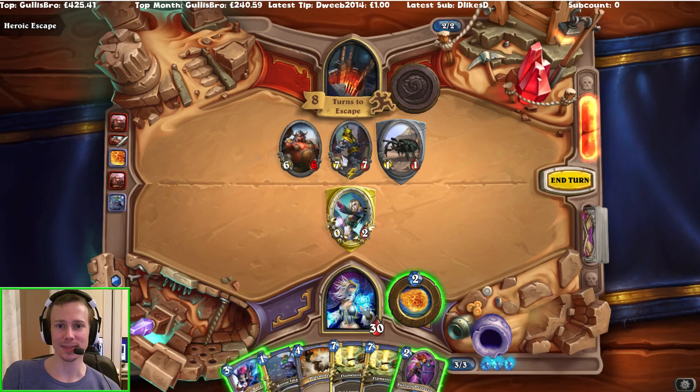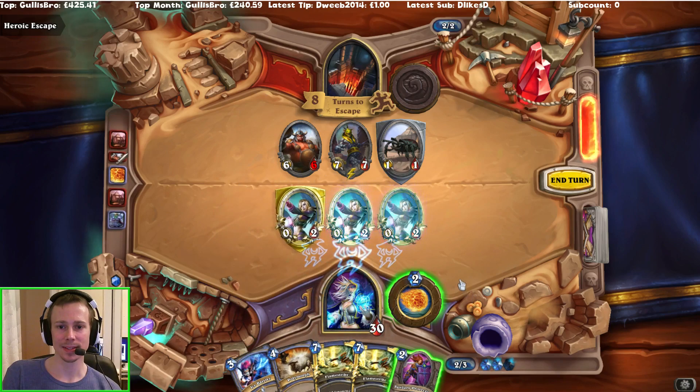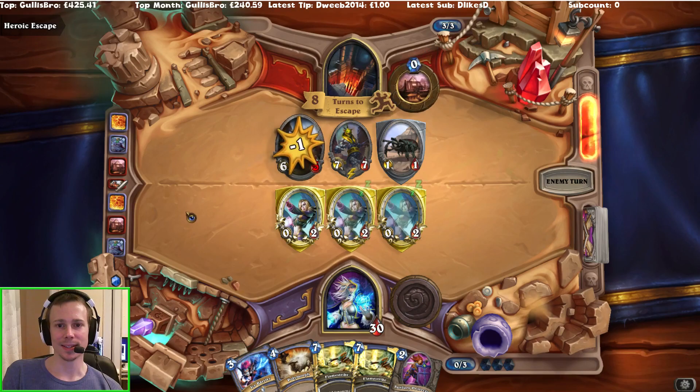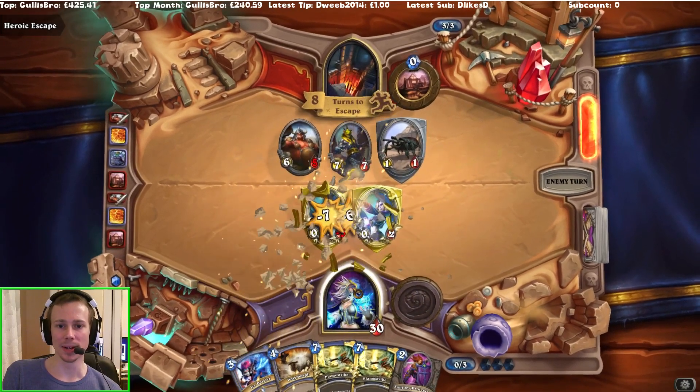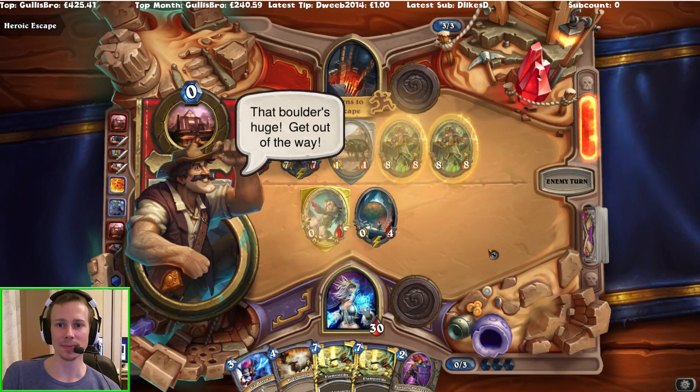I think we'll play our secret. He could still do seven damage, so we'll wait a turn. It's going to be a bit risky though — the whole Molten Giants that I've got in my deck, saving up for those. I might not even be able to survive.